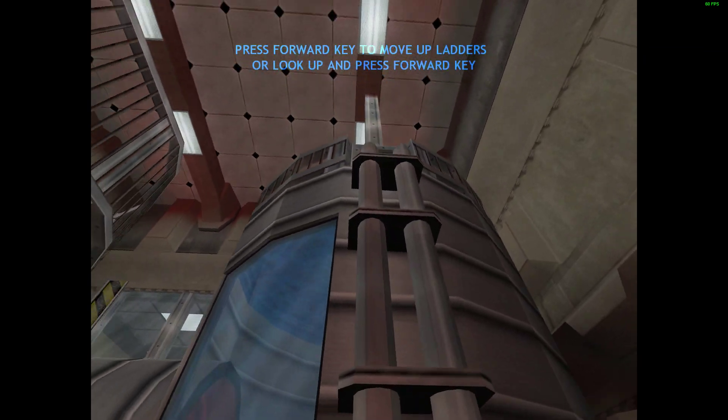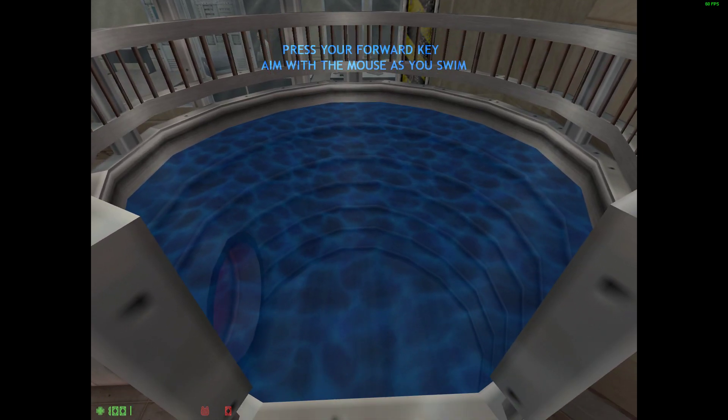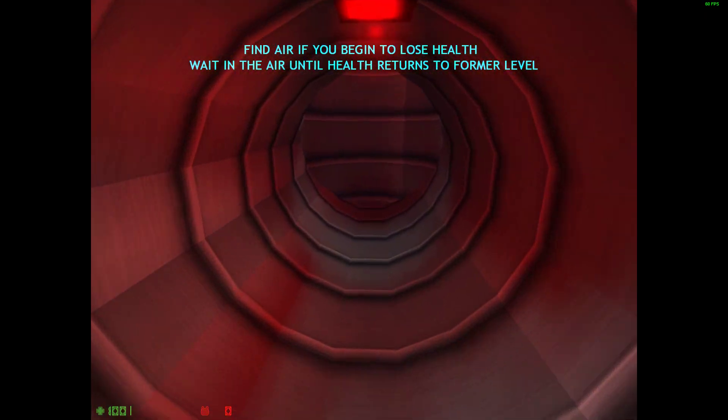Climb up these pipes by walking, then jump into this tank of water and swim through the pipe below. To swim, simply look in the direction you want to swim and press forward. Watch your air supply closely while swimming.